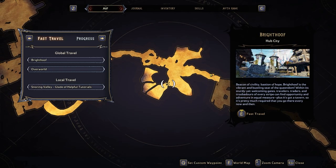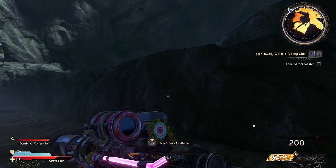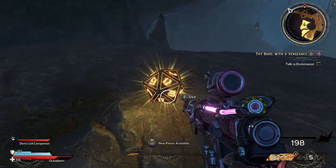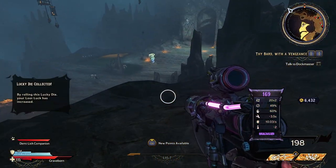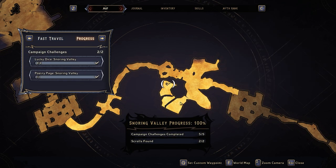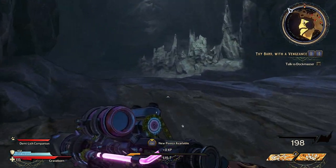The last of the collectibles is inside of this room, and we have to climb up onto the rock here in order to find it. This path is very out of the way — I missed this one several times through this zone — but here we have it: the final 20-sided die in the Snoring Valley. And to my knowledge, anyway, every collectible has been acquired. Now, those scrolls — I don't know if listening to that lore actually gives you a bonus, but they do track collecting those, so I'm going to continue to find them.